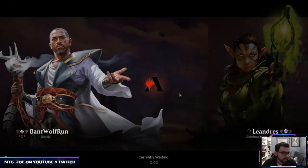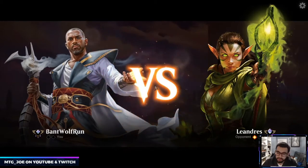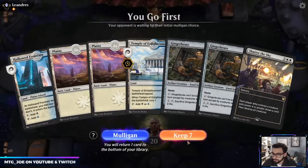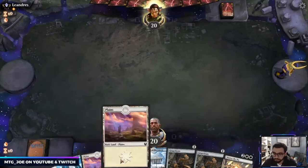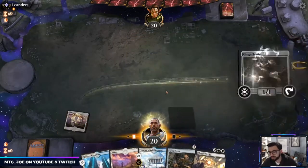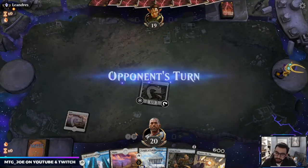This gives us a turn-one play just in case they play the elemental. We can try to aggro them this game — or at least hit them for some damage.